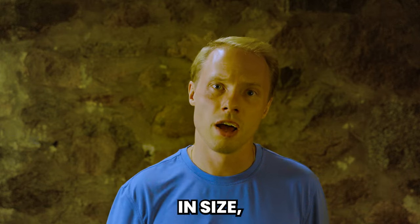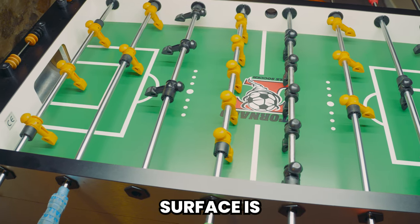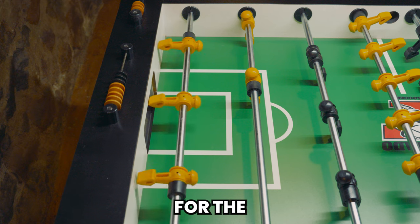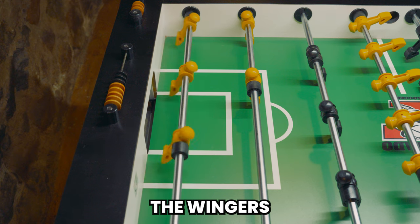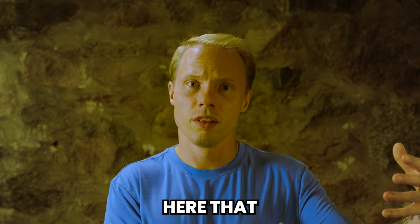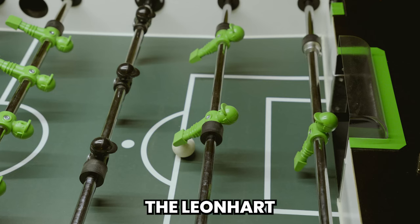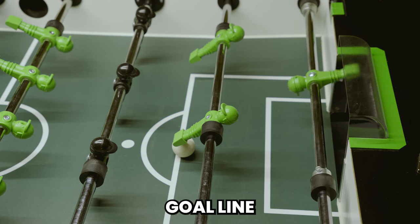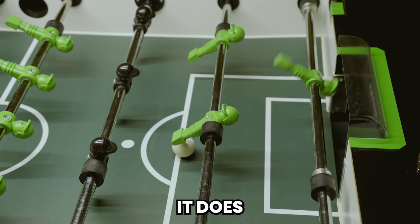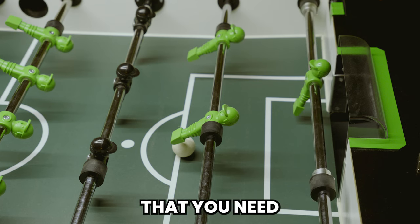Although they're similar in size, the Tornado's surface is three inches longer. This gives room for the goalie rod so the wingers can move without hitting the back of the cabinet. You can see here that the goalie rod on the Leonhardt is closer to the goal line, and while it seems like a minimal difference, it does slightly change the way that you need to defend.